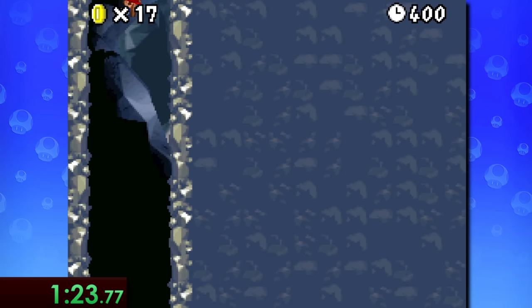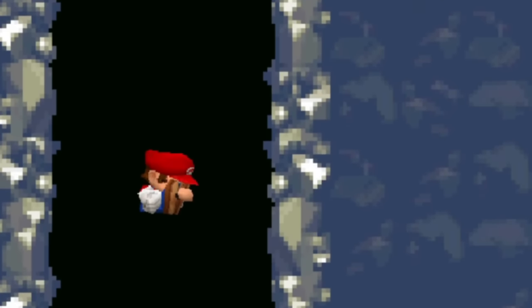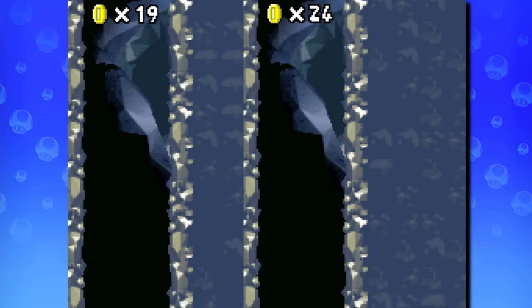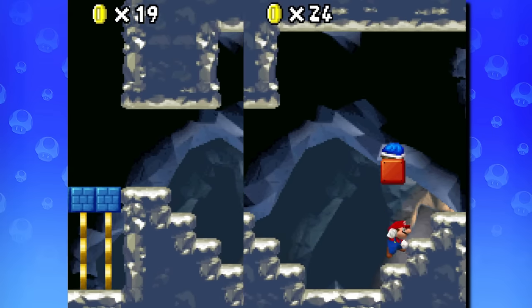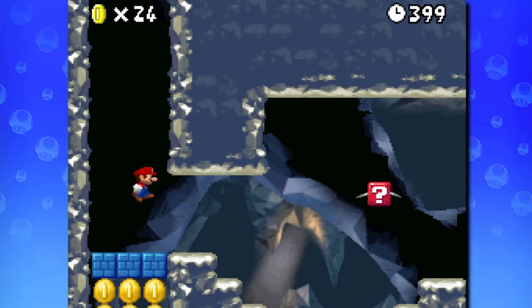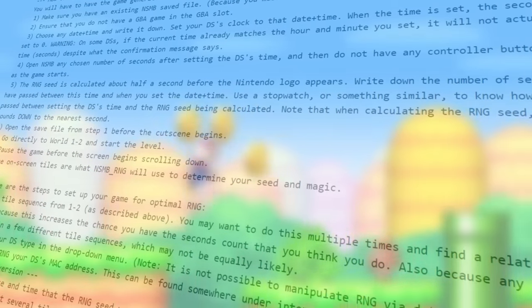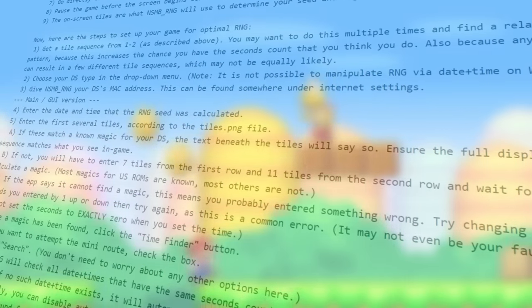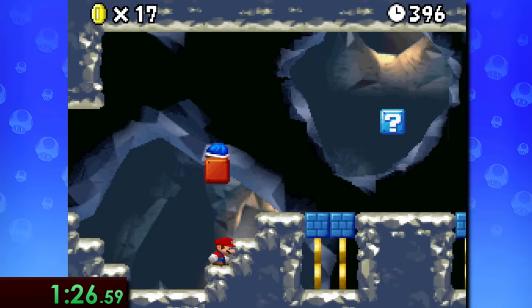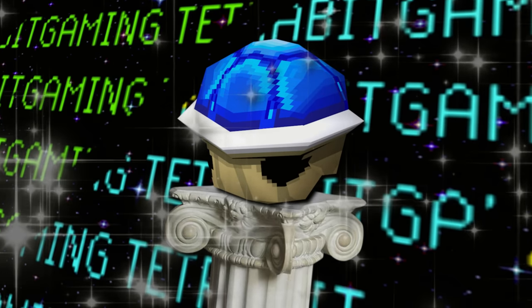1-2 starts with Mario ground-pounding into the level, and to save some time you can cancel this ground-pound by simply pressing up on the D-pad. Now if you're lucky enough, you'll get a flying red question block here, and if you're extra lucky — or if you've done some pretty crazy methods to manipulate the game's RNG, which unfortunately we won't go diving into in this video — this block will contain a blue shell.